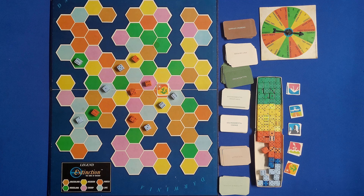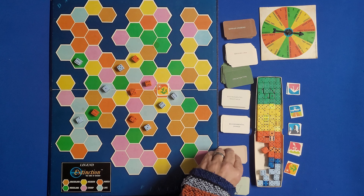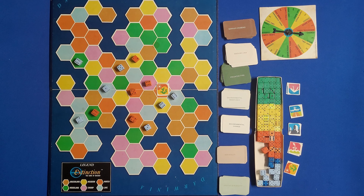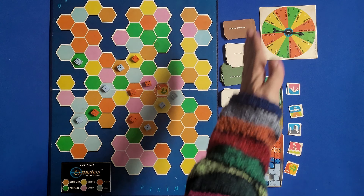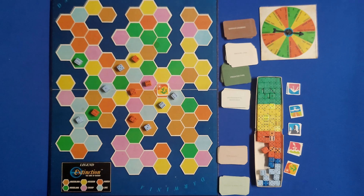With the change genes action, you can swap out up to four of the six gene cards that you have. So if you didn't like your litter size card, you could discard it and draw another one. Or if you didn't like your predator type, you could swap that and draw another one. You can do that with up to four of these different types of cards.